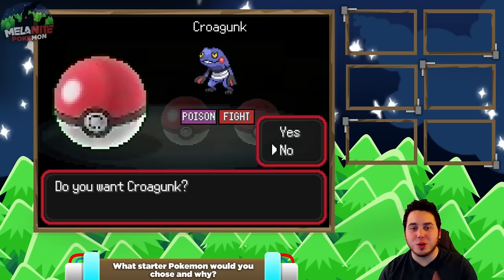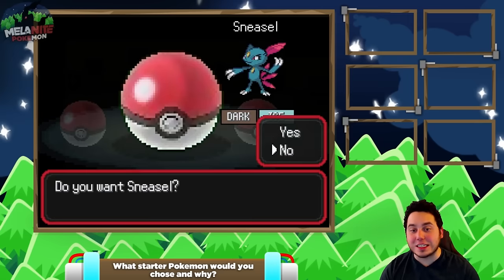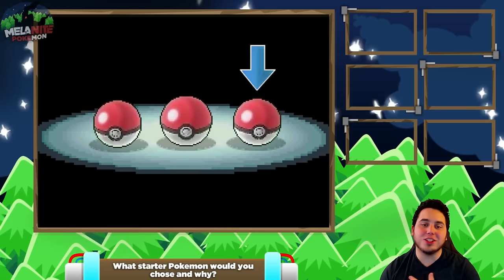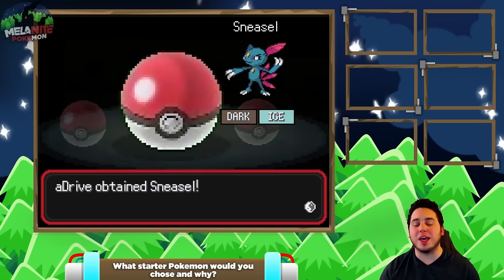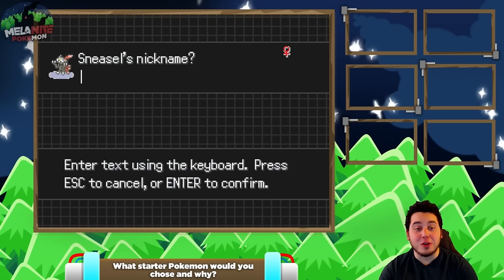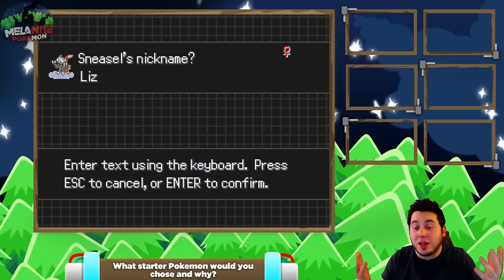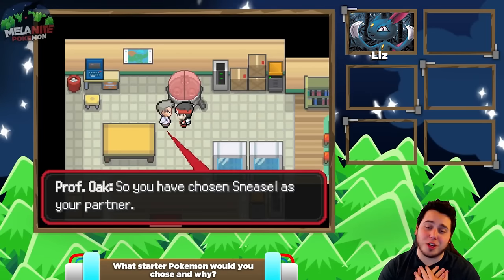You've got Croagunk, which is the poison/fighting type Pokemon. This is the Pokemon I actually chose last time so I'm not picking Croagunk this time. You've got Sneasel, the dark and ice type Pokemon. And you've got Natu, the psychic and flying type Pokemon. Now this is a very tough decision for me to make, but I think it is time for me to go with Sneasel. I gotta go with Sneasel. I just feel like Sneasel is so powerful. It's such a good Pokemon. And it's a female too, so I think I need to name this after my friend — my good friend, my dearest Liz. So this Sneasel will be named Liz. Shoutouts to my good friend Liz, who is one of the best supporters and mods of the aDrive army I could ever ask for. Thank you for being my friend Liz. Love ya.